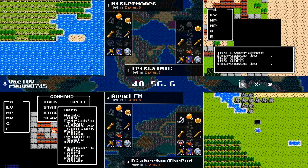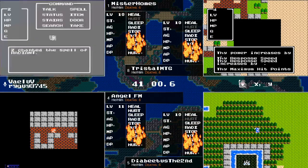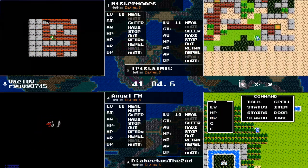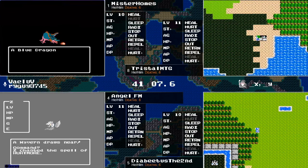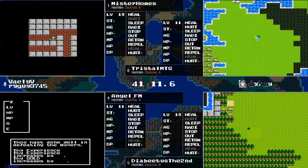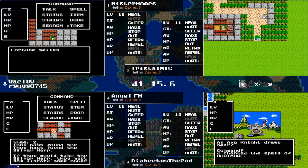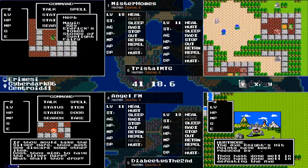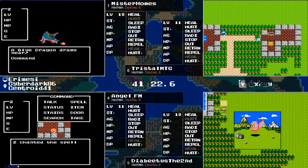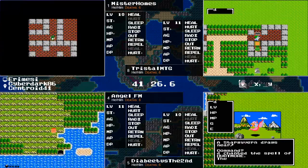Angel finds a Fighter's Ring in Mountain Cave — plus two attack power, definitely something to grab. He's still looking for the harp which he'll have in just a second. Diabetes the Second is using the Repel spell to knock away lower-level monsters so that the things he fights will be appropriate for the experience he needs, and he won't waste time on enemies that don't give enough.